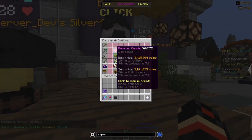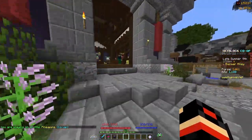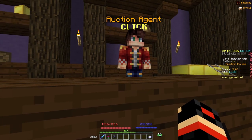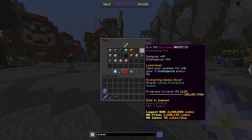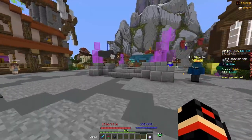You should also get a Booster Cookie for 25 wisdom on all stats, and a God Pot because it gives you a combat XP boost — or you can just buy a normal combat XP boost if you can't afford a God Pot. And for a pet, definitely get a Guardian Pet. I've leveled this up all the way from level one to level 94 just doing the Experimentation Table daily.